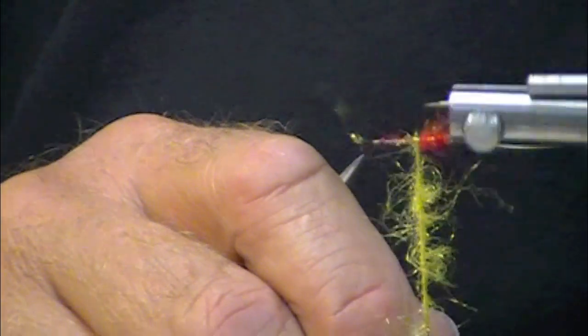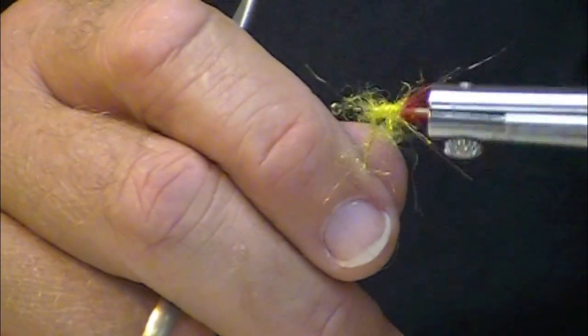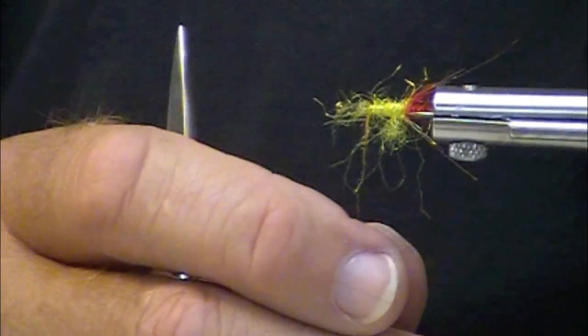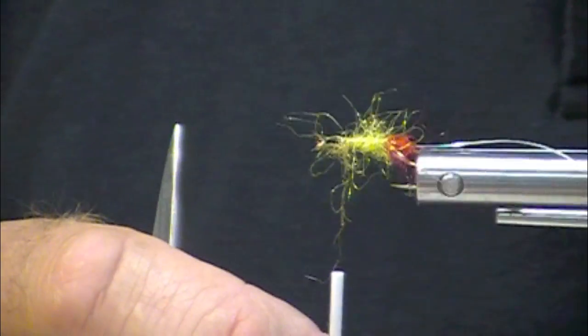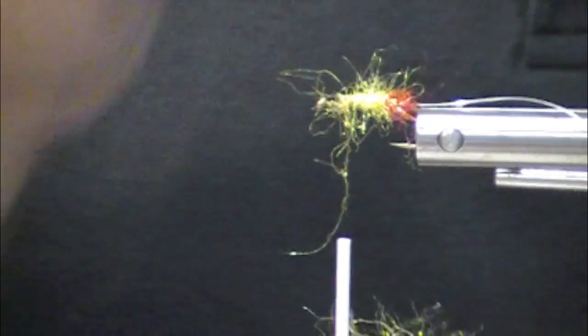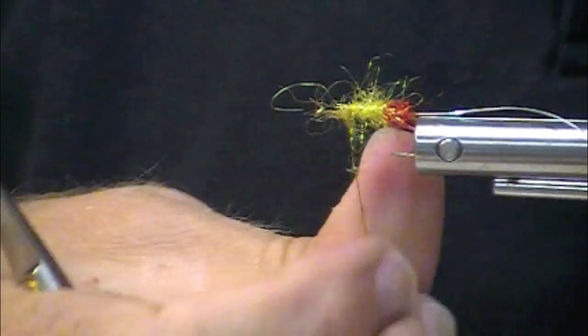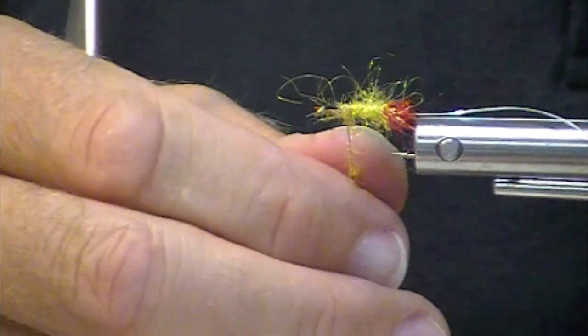These flies are not used at that time. These flies are used down in the very low reaches of these streams — the lower reaches, first two or three miles of the coastal streams, upper tidewater.